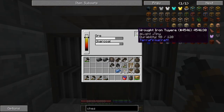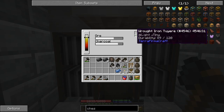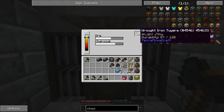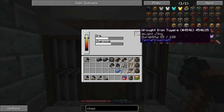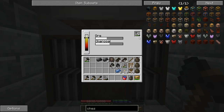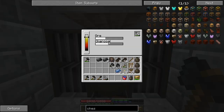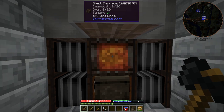So what actually takes the durability from the tuyere? I thought it was every time I pumped the bellows, but I think from my understanding it looks like every time charcoal is consumed, it takes durability — but I could be wrong. And I think making just iron tuyeres is fine, right? There's no benefit for making a higher metal class tuyere, right? Give me your tuyere tips too — I want some tuyere tips, because I still got a lot more metalworking to do. I've got to go find more iron and get this going.